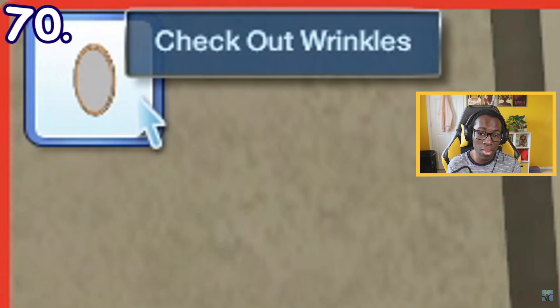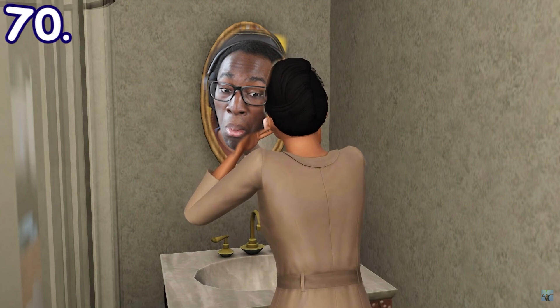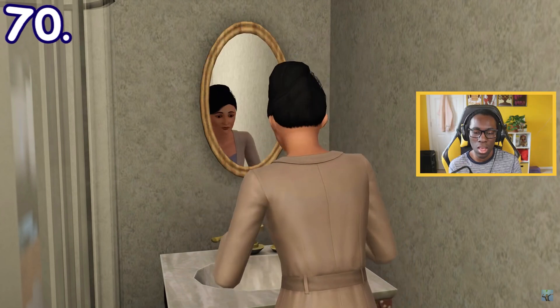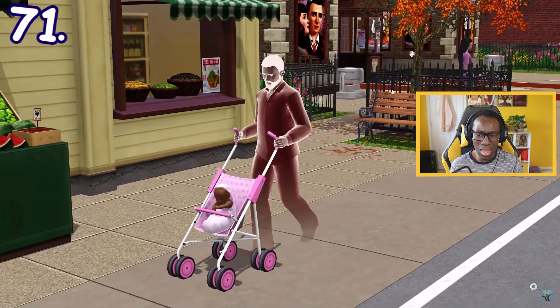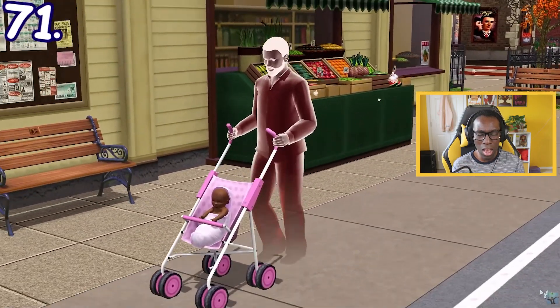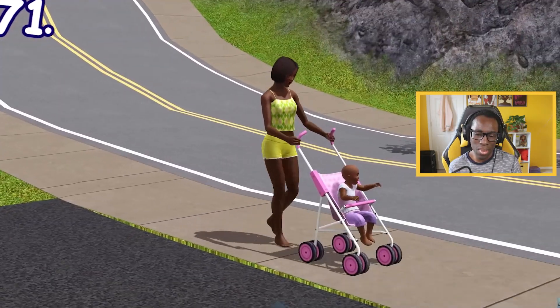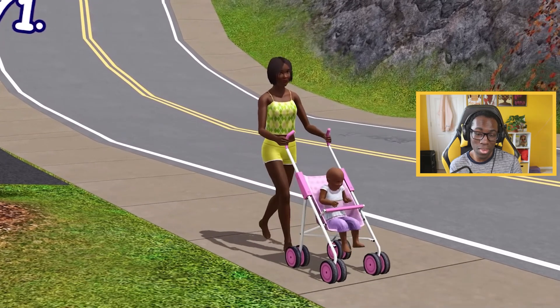If an adult is having a midlife crisis in Sims 3 Generations, they may occasionally check for wrinkles on their face through the mirror — this is an autonomous interaction that cannot be done manually. You can also buy strollers in Sims 3 Generations. Strollers can be used for babies and toddlers as a way to entertain them by strolling around the neighborhood. There are still no strollers in Sims 4 at the time of recording, but maybe they'll come in a future expansion pack.